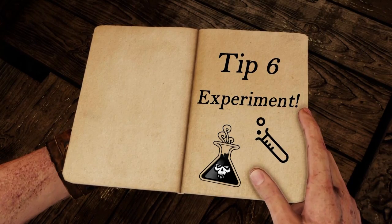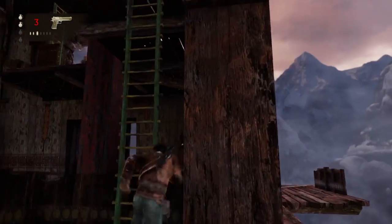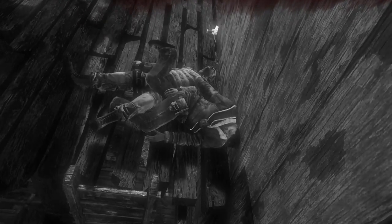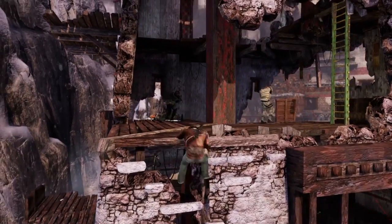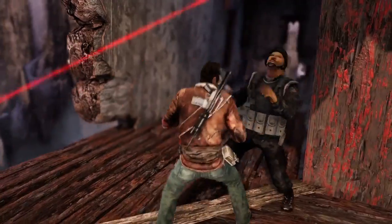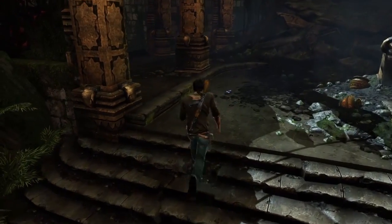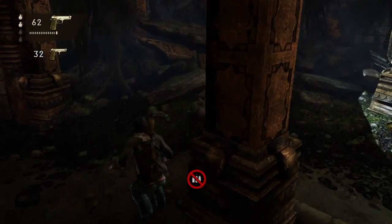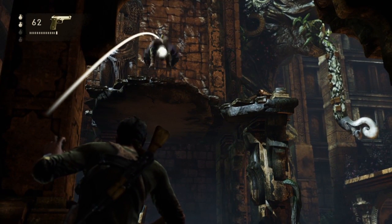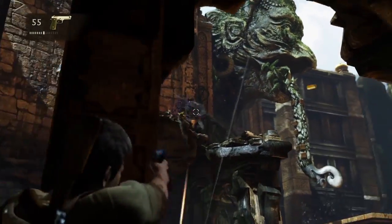And finally, tip number six: experiment. If you've played Uncharted 2 many times, you might have a go-to strategy for certain sections that's always worked, but on Brutal Mode that tried and tested method may not work. So shake things up and try a new approach - you may surprise yourself. Spend a couple of attempts just hanging back and observing enemies, because you'll notice they repeat the same patterns when you die, and you can use that information to experiment with different ways to tackle them.